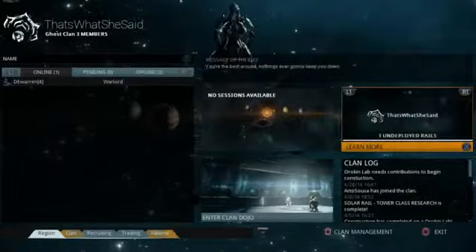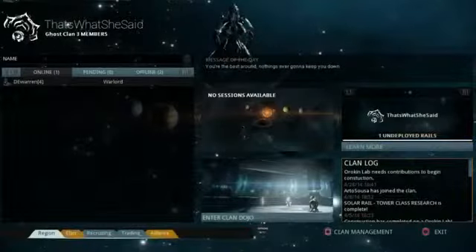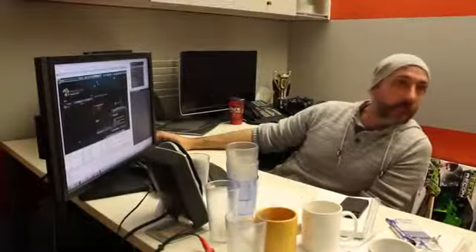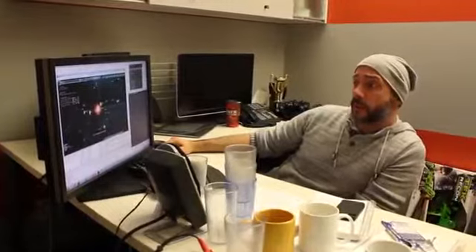With this update the UI continues to advance — there's a great new clan UI. There's a Mission of the Day, you can instantly jump to the dojo, see what Dark Sectors your clan controls, and view an activity feed of what research has been done and what's been built. You can also join your online friends and play with them directly.